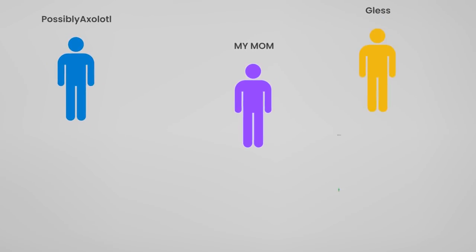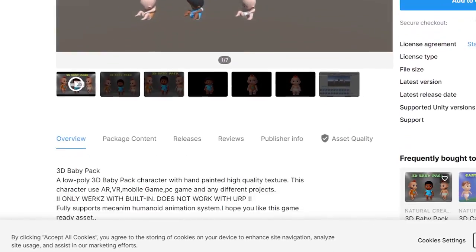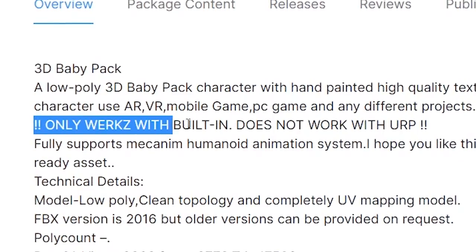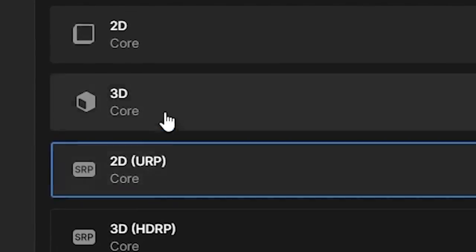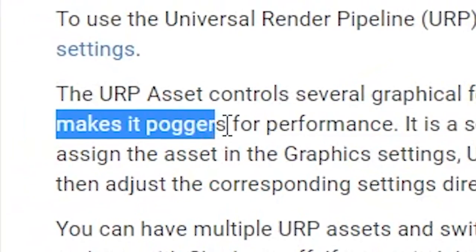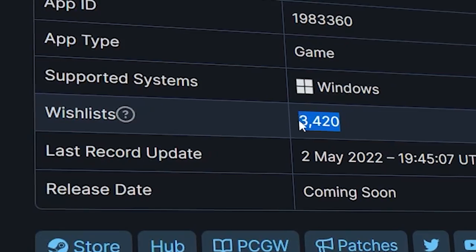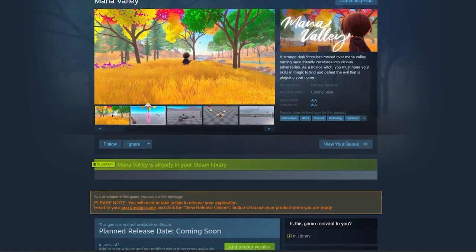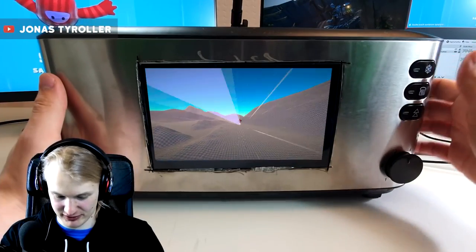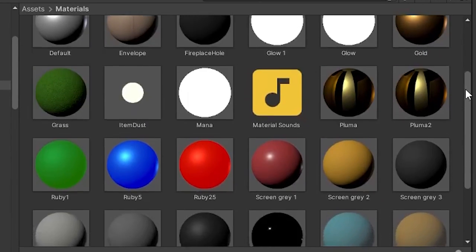I originally thought the game would have a super small audience, so I wasn't too concerned about performance. When I started, one of the assets I was using only worked with Unity's built-in renderer, so I decided to use that for my project. Turns out, the Unity docs say its newer URP rendering is great for performance and totally the future. So since over 300,000 of you have wishlisted Man of Valley on Steam, I want to make sure even the most modest machine can run it. But changing renderers means every single material and light is affected, so it makes sense to switch sooner rather than later.